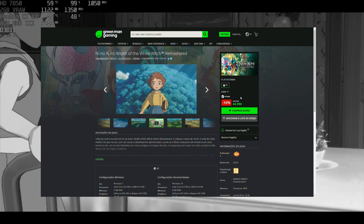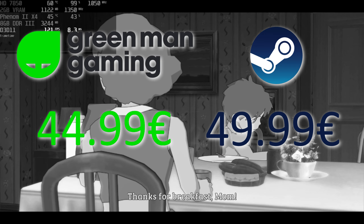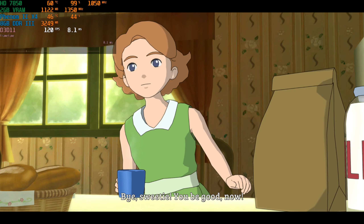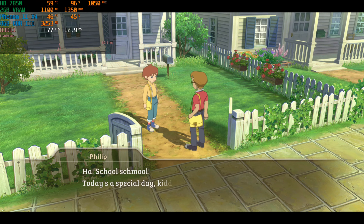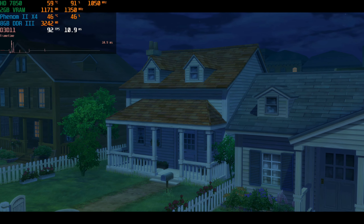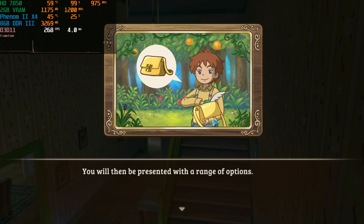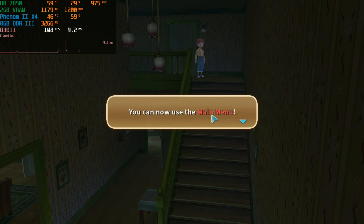Still, $49.99 doesn't sound ideal, especially when Sega released their Yakuza games for $19.99 — so this is a tad expensive. But don't worry, I've got you covered. If you want to save a little on the purchase, you can buy through Greenman Gaming, which has the game at $44.99 — a $5 discount. It works exactly the same as Steam: you buy through Greenman Gaming, they give you a key, you activate it on Steam, and you save $5. The link is in the video description.